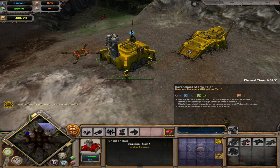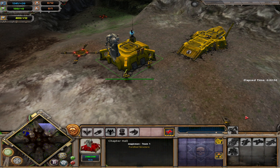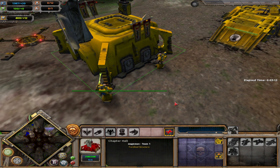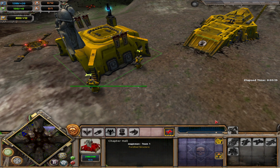So you've got the Storm Talon and Interceptor, infiltrated Space Marine snipers, an infiltrated Land Speeder that can make scouts with unique models. I have no idea how good these actually are in practice — I just figured out they were in the game. I've been playing this mod for a long time and I just found this out.